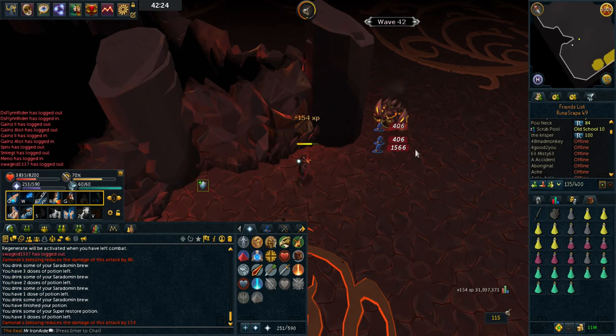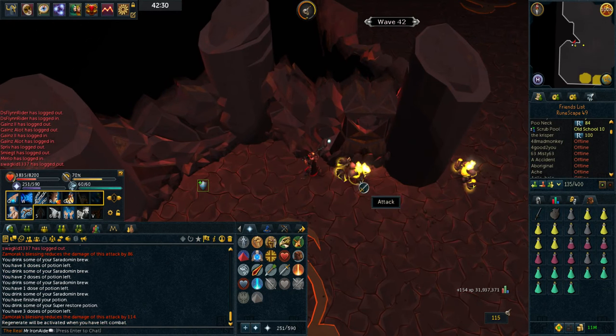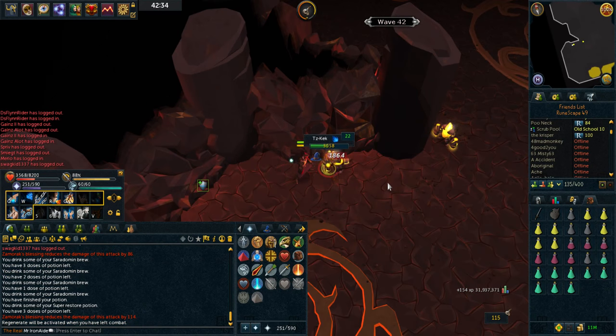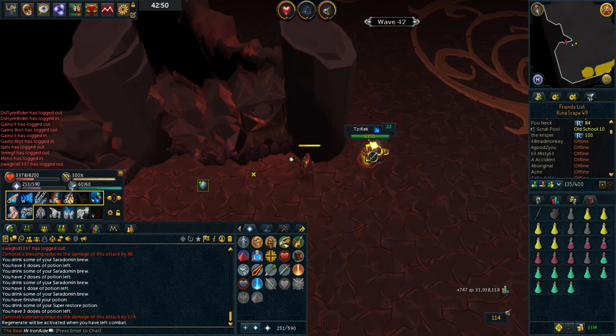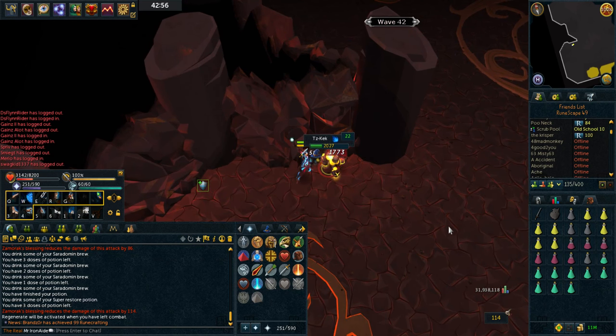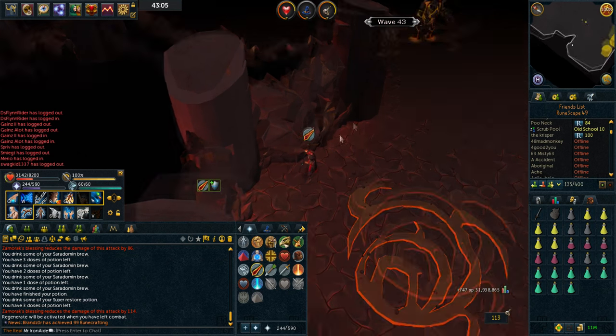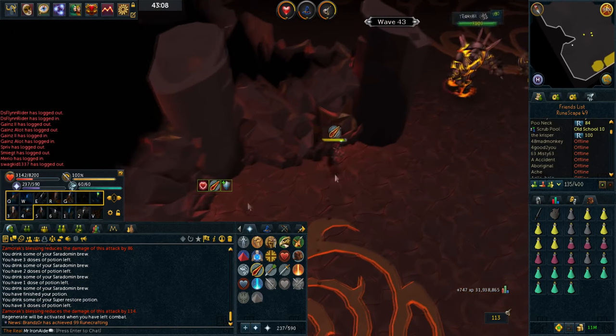It's getting a bit more dicey now - taking damage from Rangers, Melees, and Mages at the same time. Everyone likes to say RS3 is easy scape, but one thing they forget is they changed your prayers - you don't protect 100% of damage from prayer anymore, so it does make things more difficult. Luckily on Jad, it does protect 100% from prayer. The Mages just hit through your prayer, so it does make it a bit difficult.